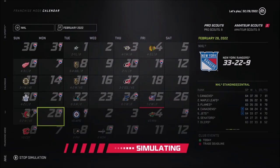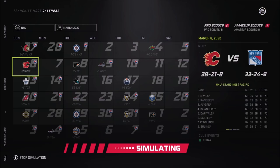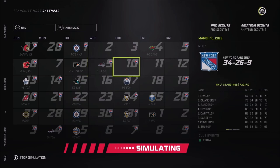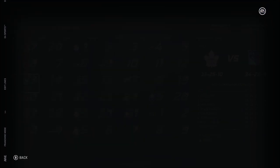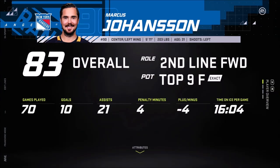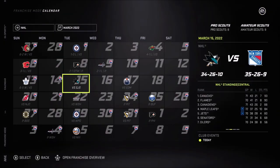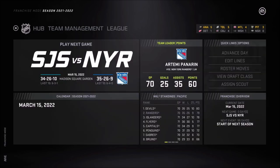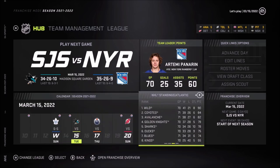Continuing the simulation — can we keep the four-game winning streak? There's a first loss, then a second loss in a row. Maybe I shouldn't have stopped the simulation — it was going well and now we're starting to lose again. Eric Stahl got injured — that's literally our first injury of the season. This is Sam Gagni's time. I'm going to put Johansson back in instead since he's probably better. There's a win against Toronto to finish off the last ten games.